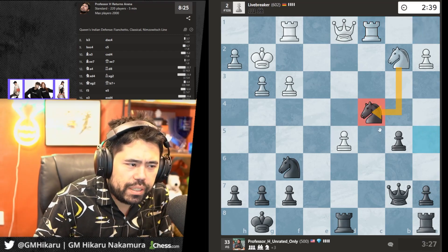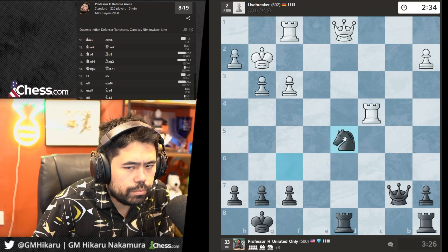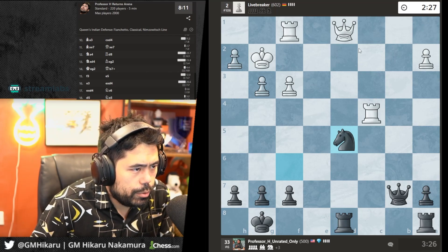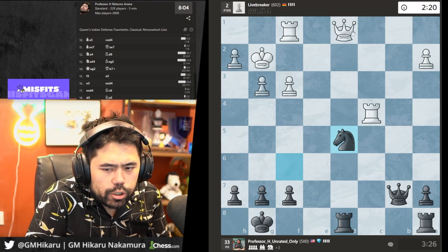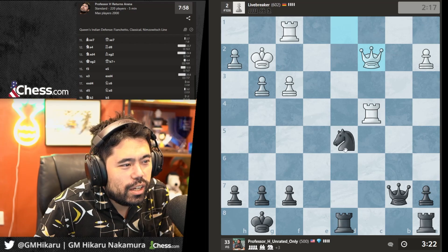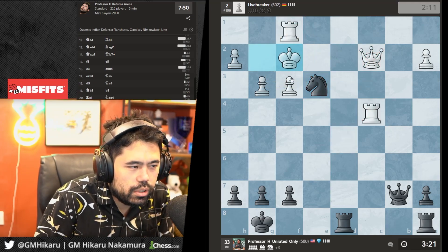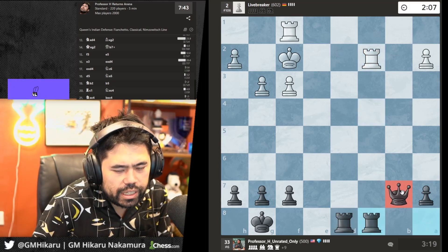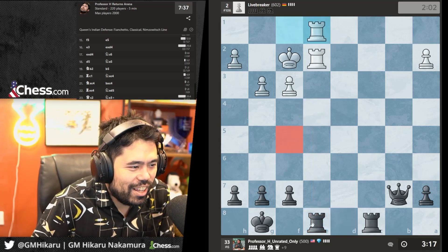Let's trade off pieces and win the pawn in the center. Let's see what we get here — maybe Qc1, maybe Qe2. It's the family fork — let's go Ne3, forking the rooks, the queen, and the king too! Let's take the queen, go Rc8, trade off all the pieces — I just have an extra queen on the board. I'll trade a set of rooks, make sure not to allow the skewer, create luft with h6 so the king always has a square to escape.